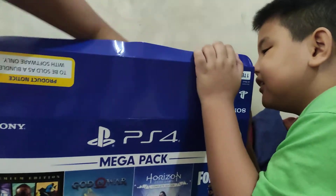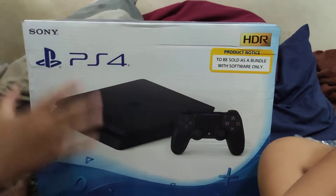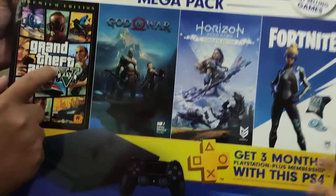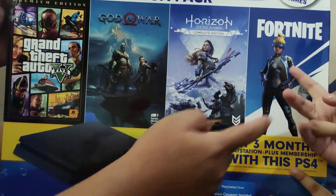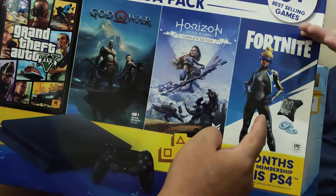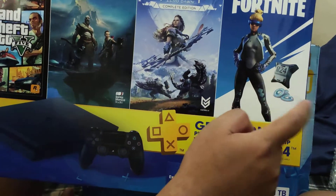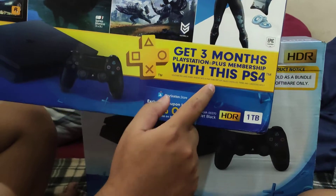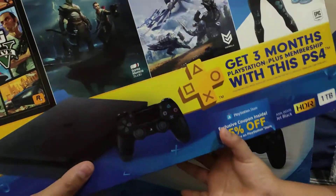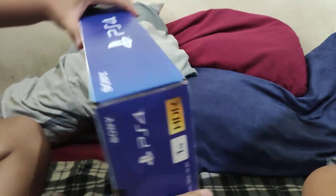Okay, so we have a box in a box — what! A box in a box! Going back — the games included in the box: we have Grand Theft Auto, God of War, Horizon, and Fortnite. It includes 3 plus best-selling games. The Fortnite DLC includes a skin, a backpack, and some V-Bucks. And hopefully, this — I'm much more interested in this — the PlayStation Plus membership for 3 months, which is hopefully 90 days because I did the math.